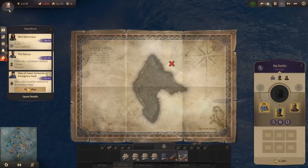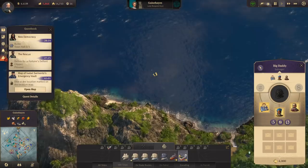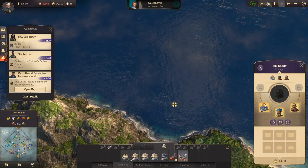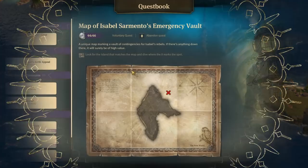Quest book — let's see. This is the map, we're looking for that kind of island there. It's like an arrow top, in a way. That's the southernmost island, it looks like. There it is, right there. Excellent. Map of Isabel Sarmento's emergency vault.